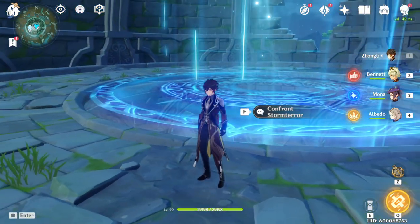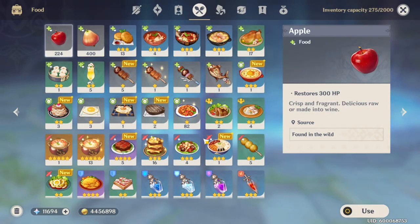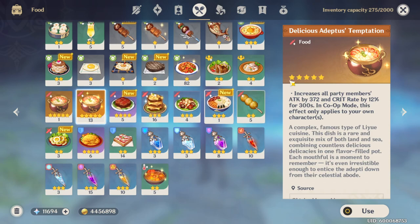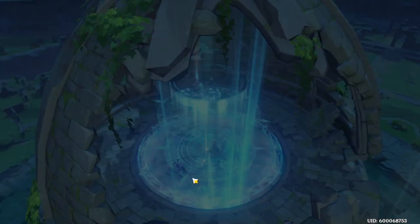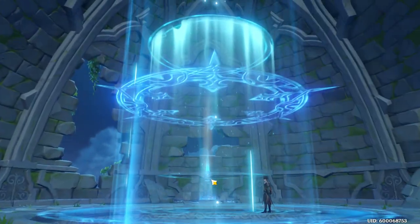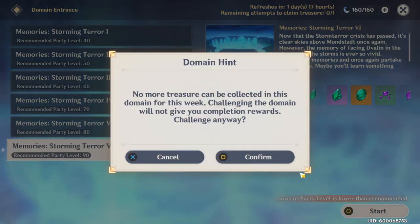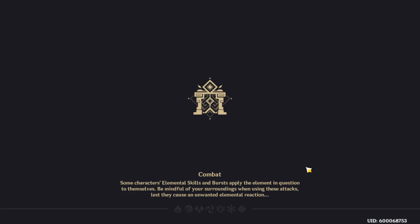Since we are trying to make Zhongli as strong as possible, we will also be taking food — that food being Adeptus Temptation, which is going to increase our attack and crit rate — and we're going to be taking the Geo damage increase as well. Now that we've got all that done, let's go ahead and get into it and see exactly what we can do. I'm excited to see, because I don't think I've ever made my Zhongli this strong.